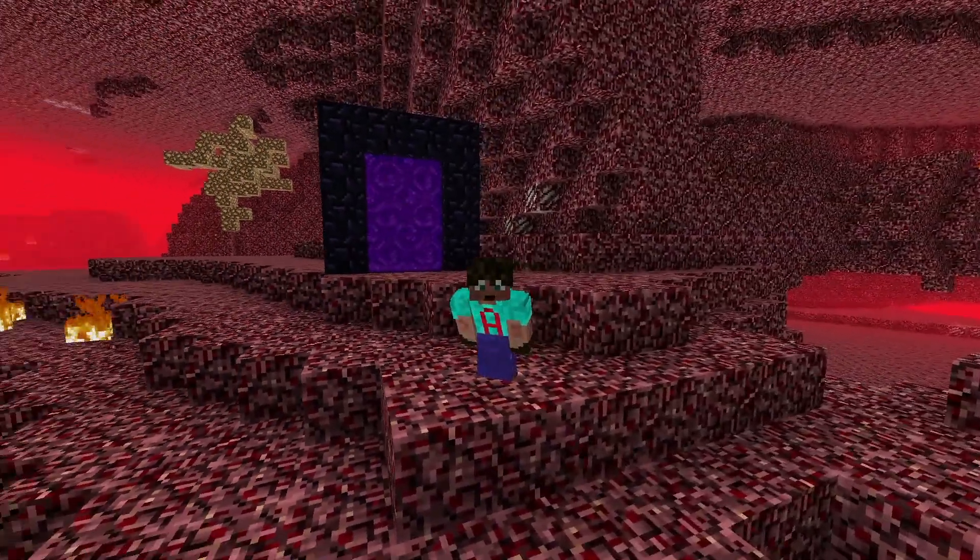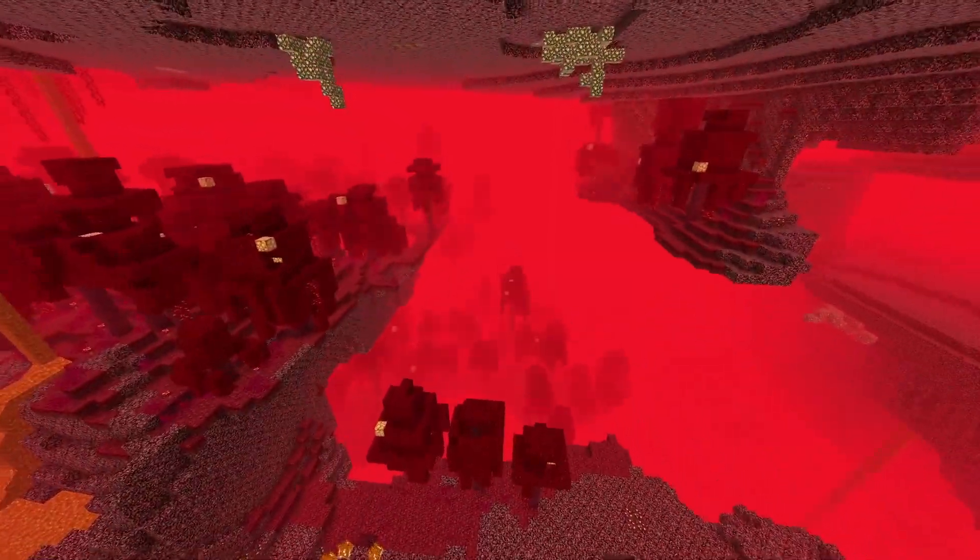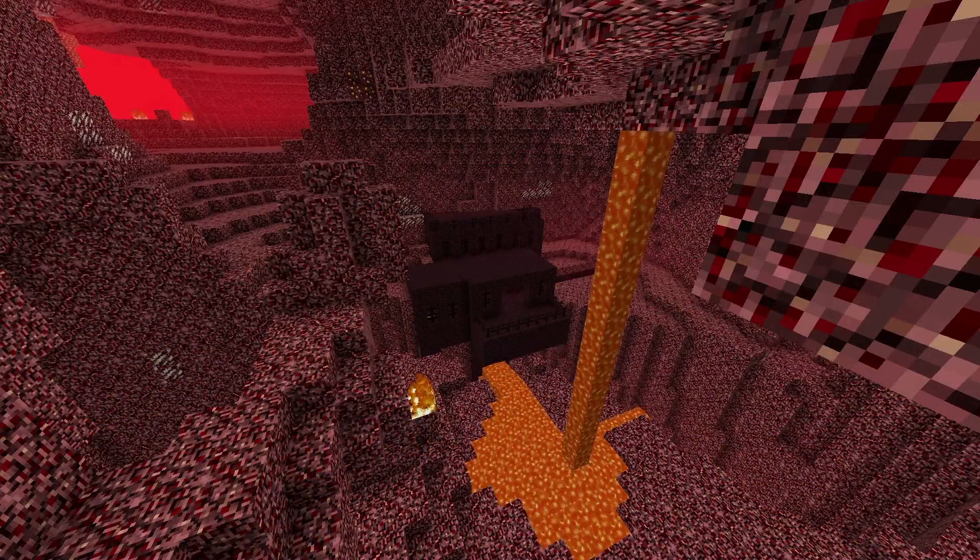In the Nether, you spawn into the Nether Wastes. It is nice and open though, so access is easy. And you are right next to this big Crimson Forest — it goes on for ages. In the opposite direction, the Nether Wastes go on for quite a while, but eventually you end up in a Soul Sand Valley. Plus, there is also a Basalt Delta right next to it. The fortress is hidden away.